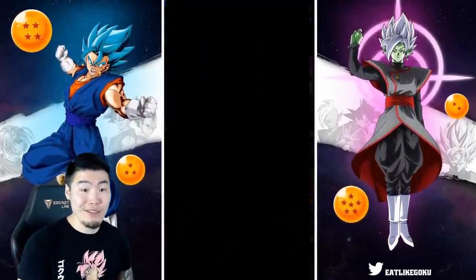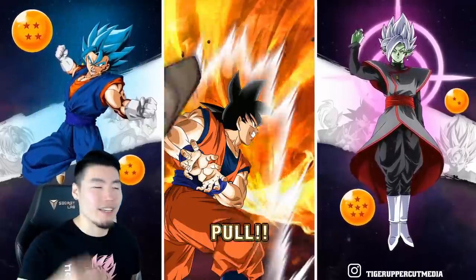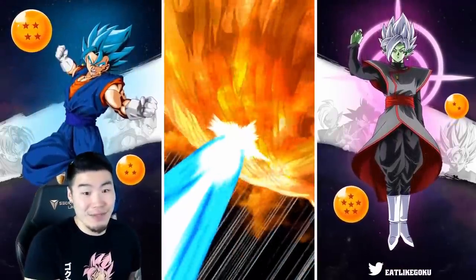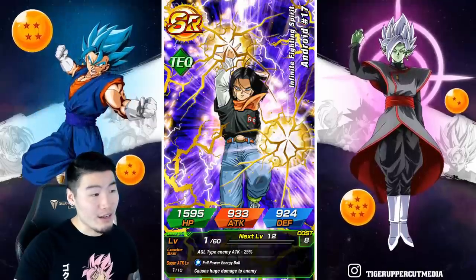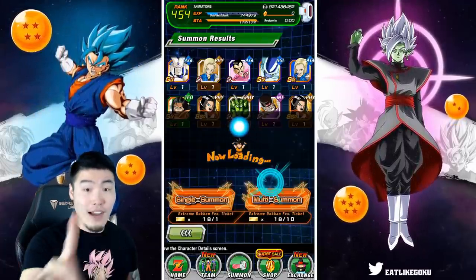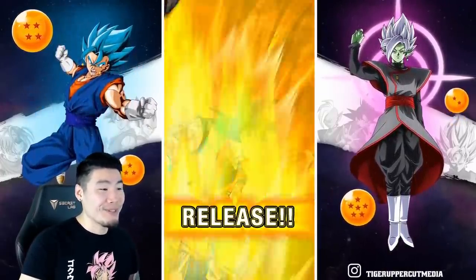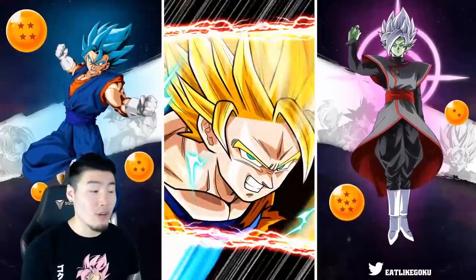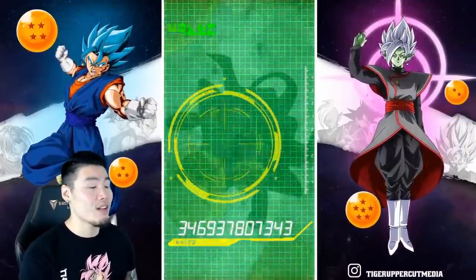We rainbowed Zamasu and still did not get the reversal animation. Why am I still summoning on this banner? Oh right, it's tickets — we don't really have a choice. Two more multis guys — no new animation on this one — and after this will be the final multi. If we don't get the Beerus and Whis — which we are not — then we're straight up not going to get it. It's a very rare animation so I guess I'm not super surprised.